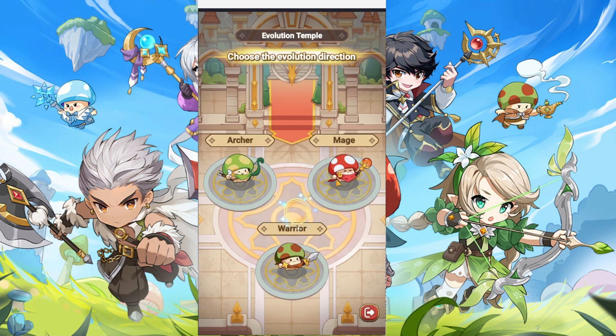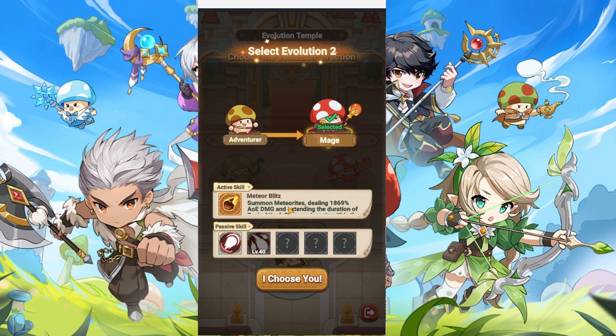The Mage active skill has the same style of AoE damage — it's 18,069%. And for the passive, it's going to be the same structure as the other classes.